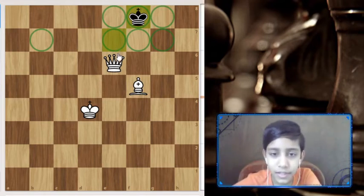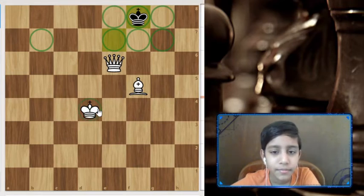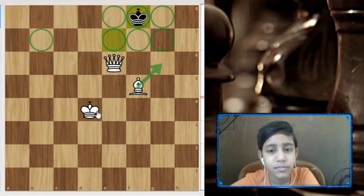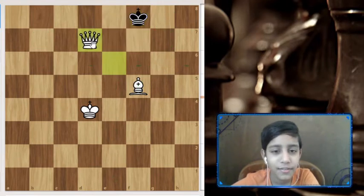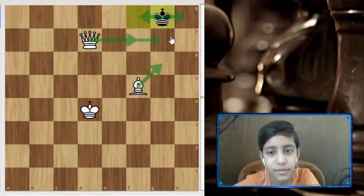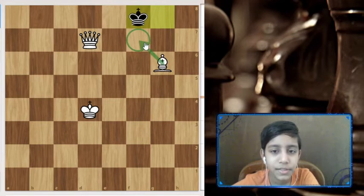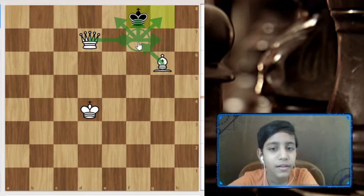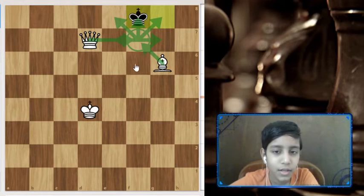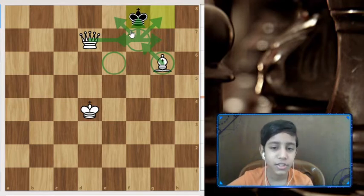So we don't want to stalemate the king. Let's move our king into the game. We can play bishop g6. If he moves here, we have queen f7. If he moves there, we have queen h7. After bishop g6, queen f7 is checkmate because the queen gives check to the king, the king can't move anywhere, and the bishop is protecting the queen. But if the queen were placed without giving check, and the king had no moves, that would be stalemate.